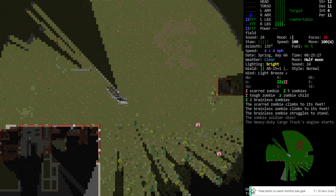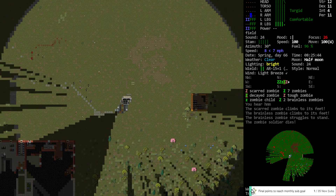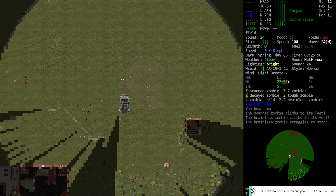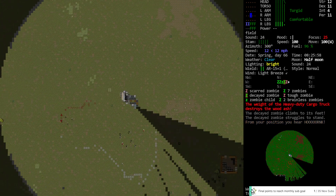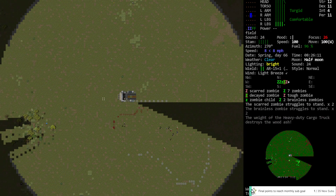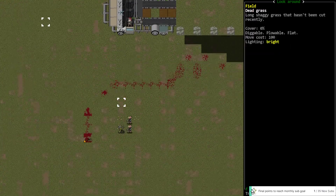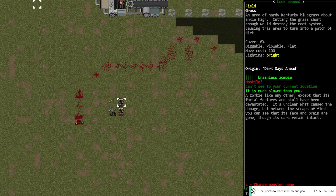I'd like to get those gas mask charges — we've got very little in the gas mask we've currently got. So we'll try to pull these guys away a bit. Come on zombies, camping the corpse — get away from there. They're overriding concern is the gunfire that I did right in this spot, so they're hanging out right on top of where the gunfire occurred.